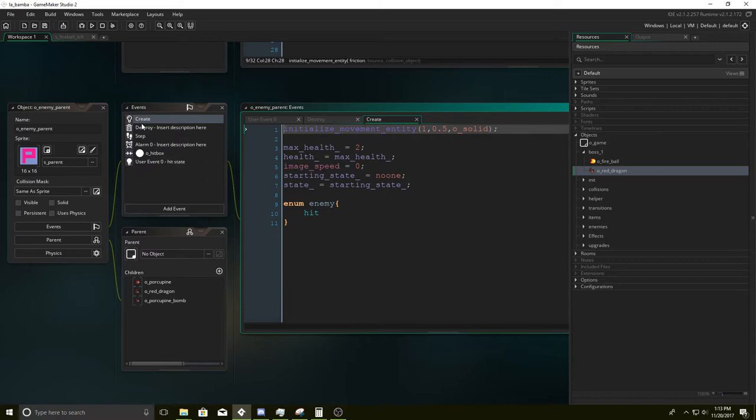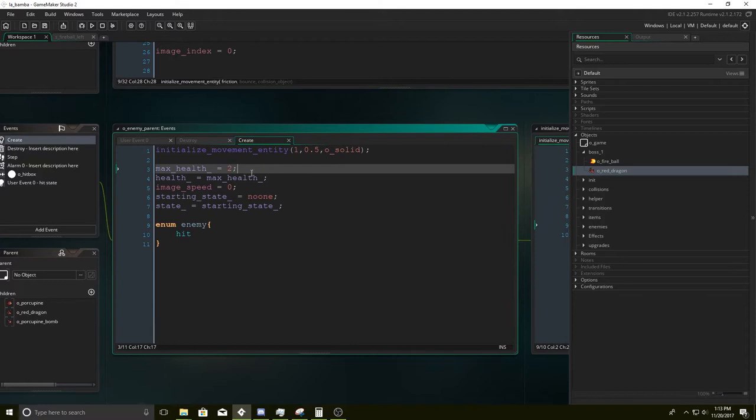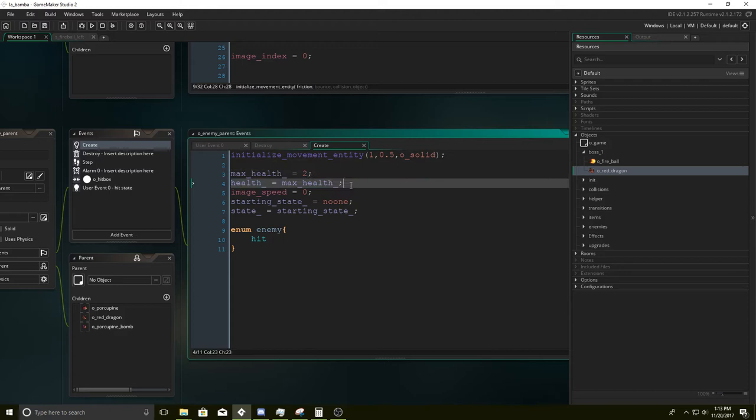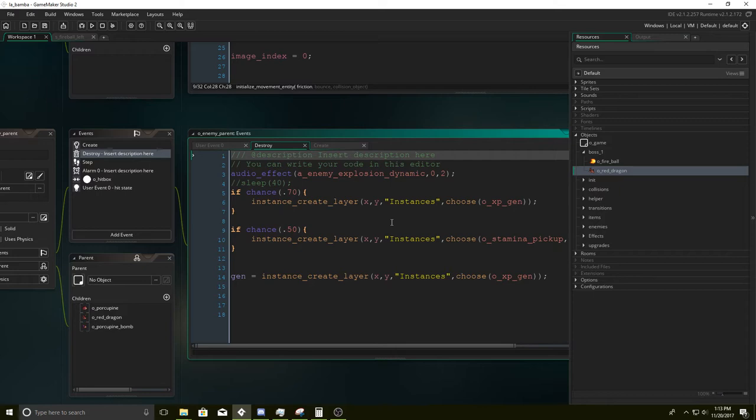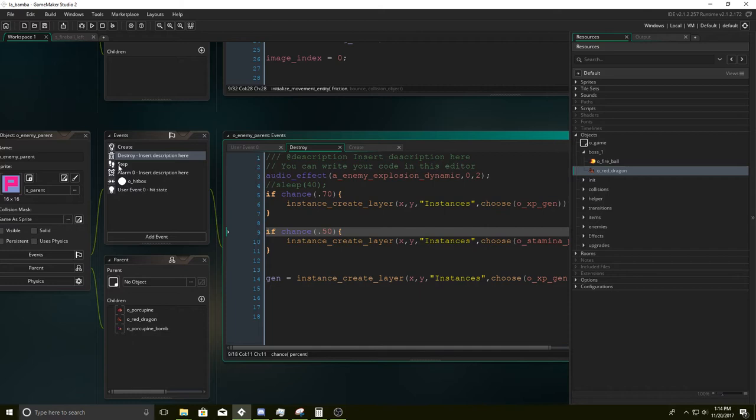This initializes the movement of it. Here's the code for it — it's just speed, direction, friction, bouncing out, collision object. These variables get overwritten in the dragon, but here are the starting variables. We also create an enum hit which is going to get launched in the user event. Afterwards, here's a destroy event that gets overwritten — it creates experience and the possibility of stamina or experience.